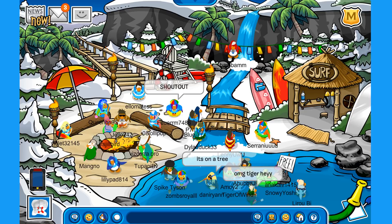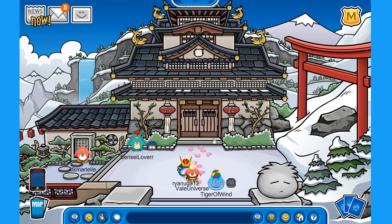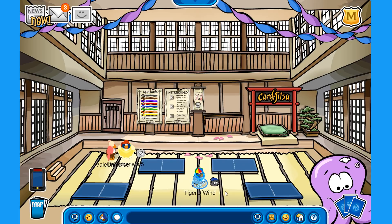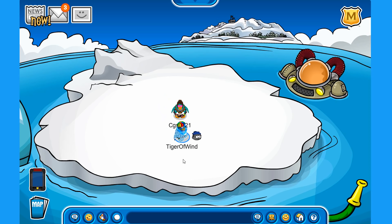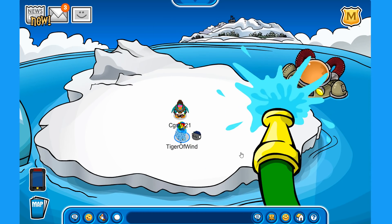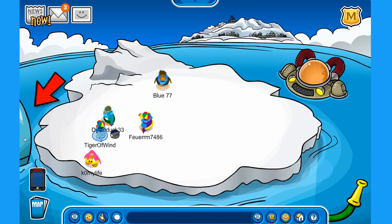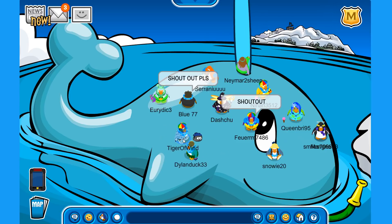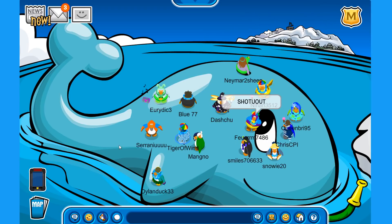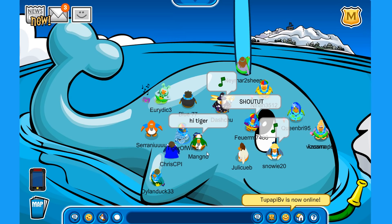I think there are two more places to check out — like the dojo, and there is Octi again! Octi is everywhere at the water party, it is unbelievable. And the last place we have to go is the iceberg. There is not too much going on here but you can use the water hose. I just noticed — there is a whale on the left side. If you go to the left, check this out — this is the secret room for the water party!